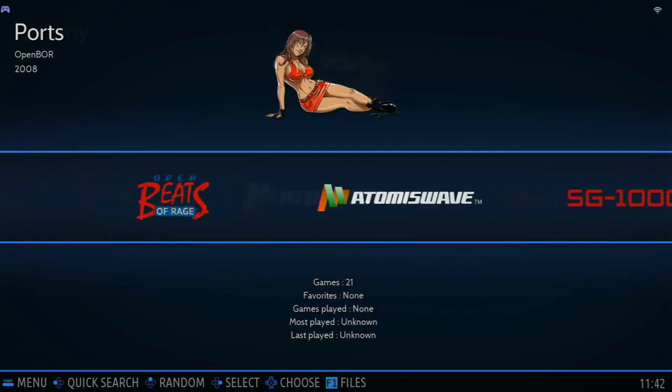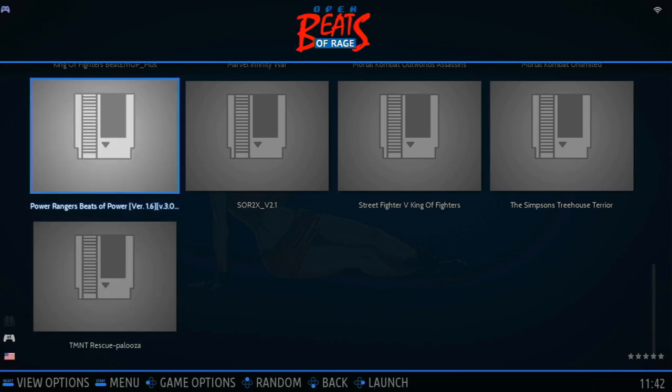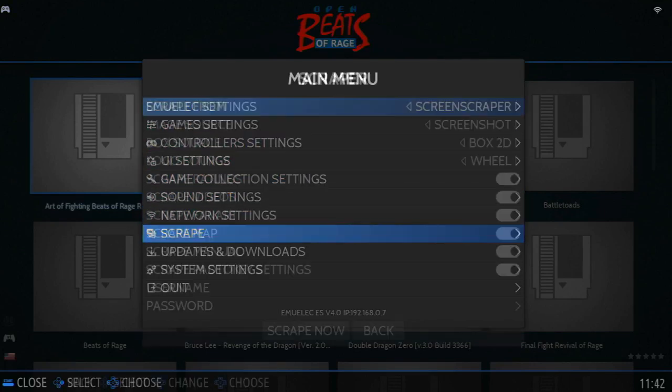Move over to the OpenBR section and you'll see all of your new games. It's not very pretty, but we can get the images and videos by scraping the information from the internet by opening up the Scrape menu.